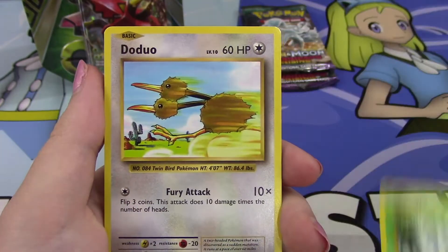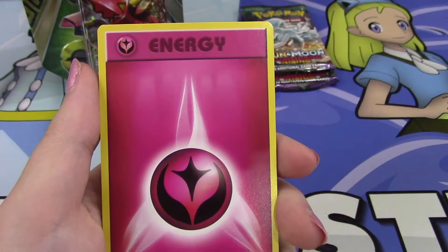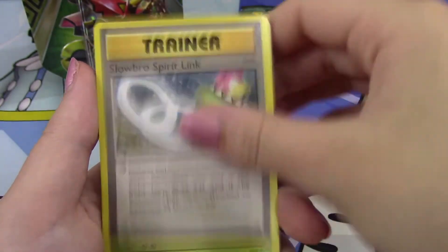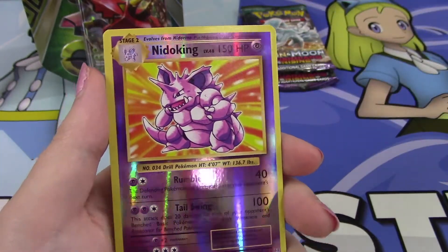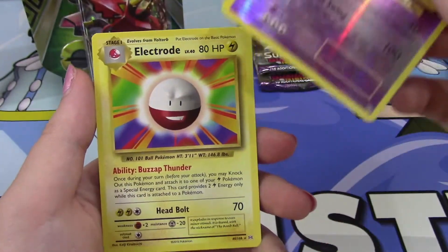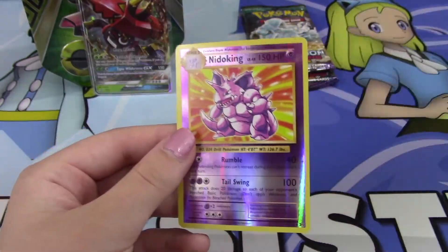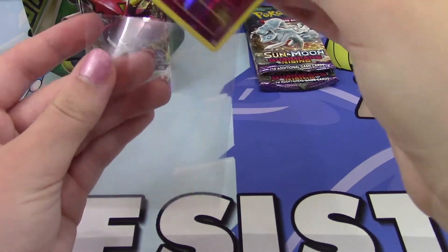From the Evolutions pack we've got a Weedle, Doduo, Staryu, Onix, a Fairy Energy, Slowbro Spirit Link, Kakuna, and an Energy Retrieval. Our Reverse is a Rare Nidoking — a very cool looking card. And we have an Electrode Regular Rare. I'll go ahead and sleeve up this Nidoking because it's always nice to pull Reverse Rares and it's definitely a cool one.